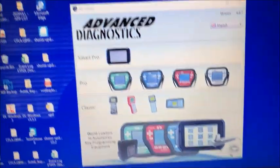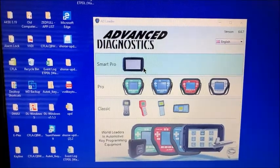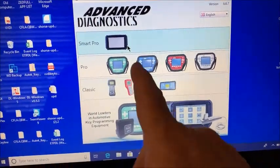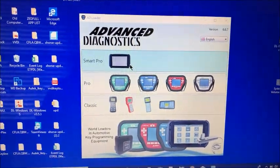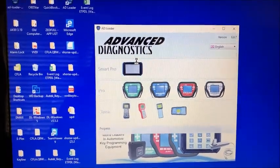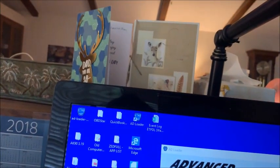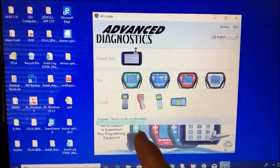You can also do the same thing if you connect via the AD Loader. You would select Smart Pro, have your USB connected to the Smart Pro, and it's basically the same thing — it pops up similar menus, though they look a bit different because the computer interface is slightly different. Let's go ahead and do that — let me plug it in and enter the passcode.